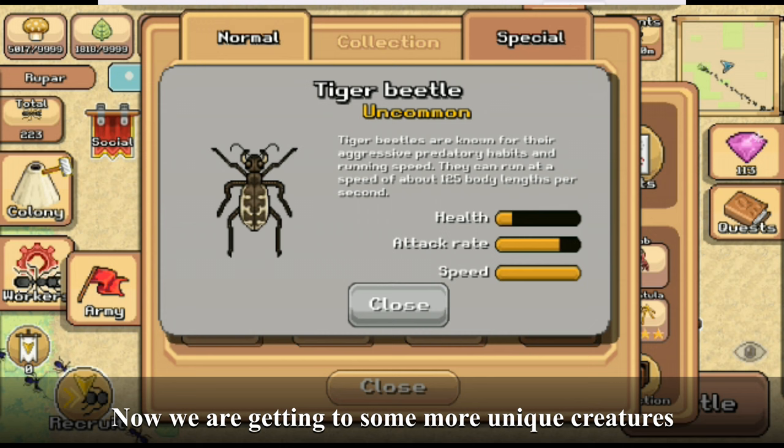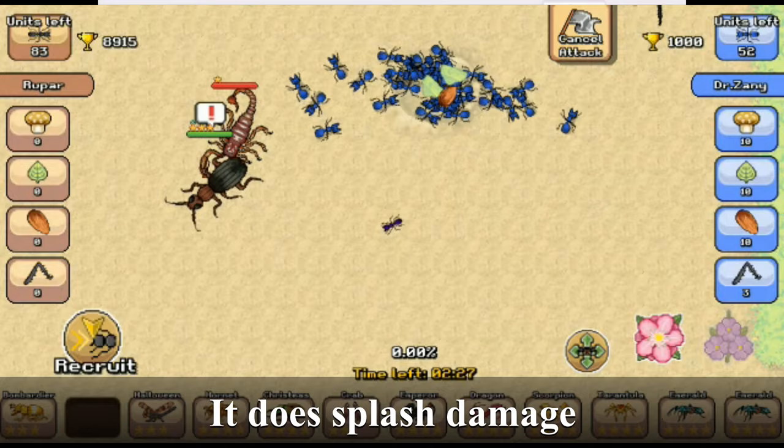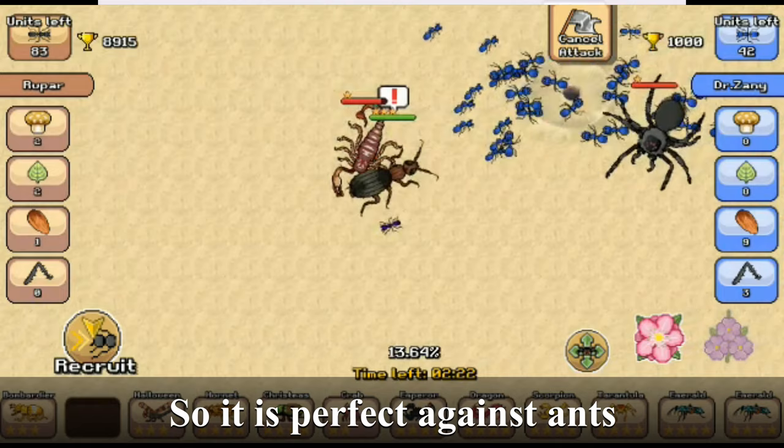Now we are getting to some more unique creatures. It does splash damage, so it is perfect against ants. But because of its slow attack rate, it is also vulnerable against them.